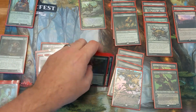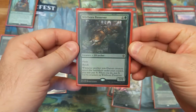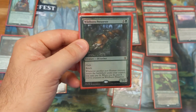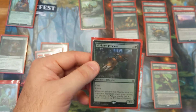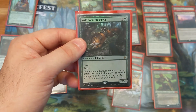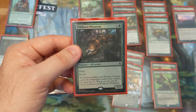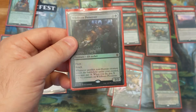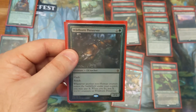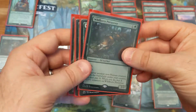Then we have Wildborn Preserver. This one is pretty underrated. Being able to flash in, having reach, and then just being able to grow out of control — all of our creatures have the ability to grow the Wildborn Preserver. You can get it really big and then give it trample with Vivien. Pretty fantastic option. Also, it gets around sweepers — after they sweep the board, you're able to flash it in and go to town with it.